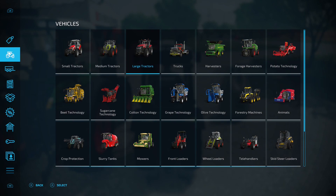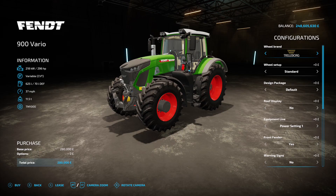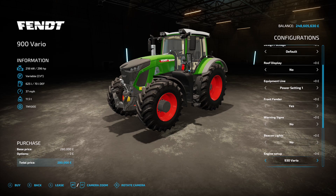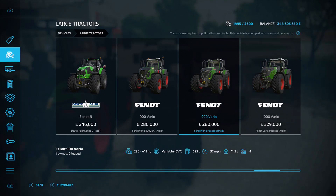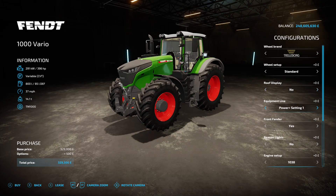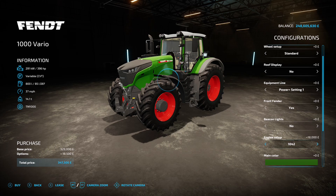Under large tractors, the 900 Vario has the same options as the others but without the front loader attacher. Engine power goes from 296 up to 415 horsepower. The last tractor is the 1000 Vario — same options as the 900 — with engine setup from 396 up to 517 horsepower.